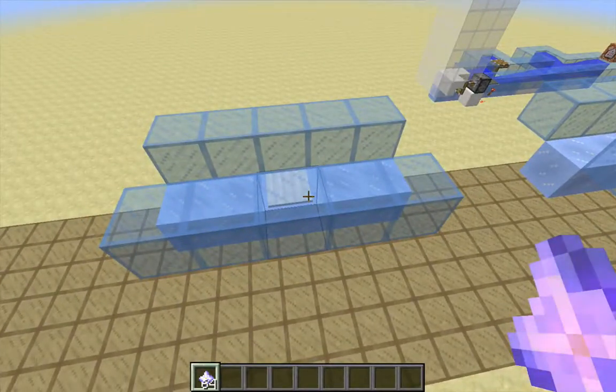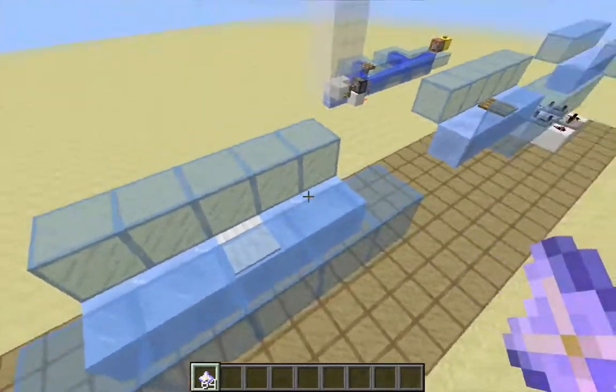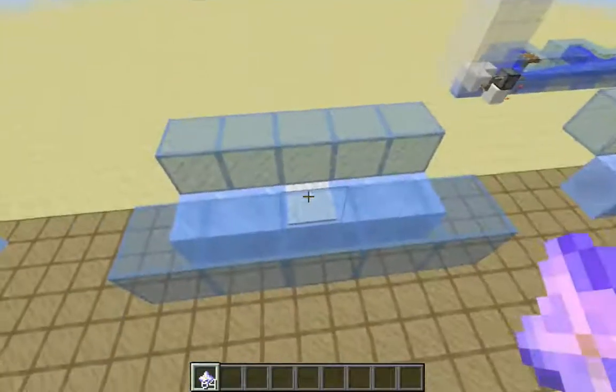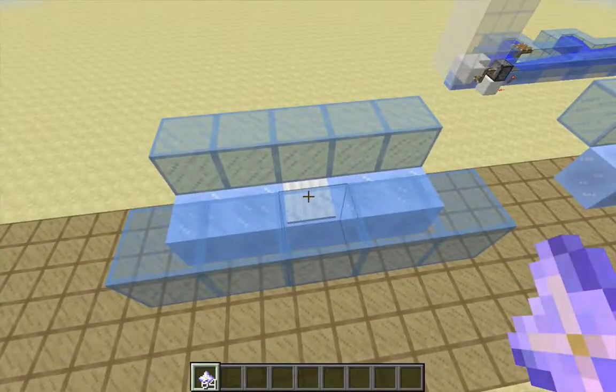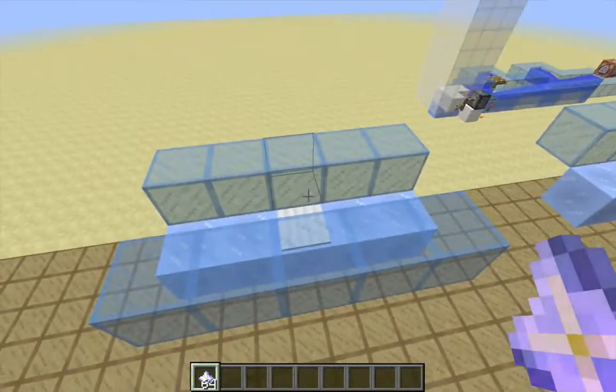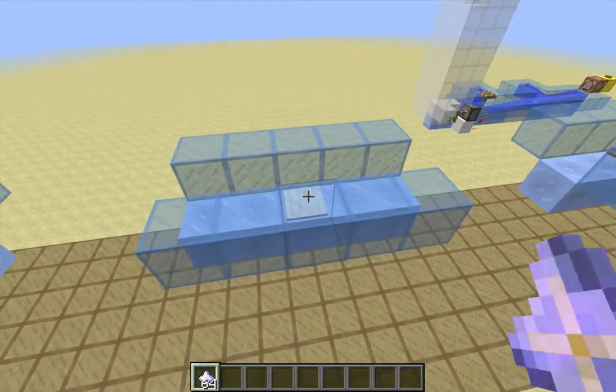It can't be placed on regular ice, because pressure plates can't be placed on transparent blocks, and regular ice is a transparent block. Weighted pressure plates, if I remember correctly, have a shorter activation time than regular pressure plates — a minimum activation time of five redstone ticks versus the 10 redstone ticks for the wooden pressure plate. The circuitry is going to have to accommodate that.